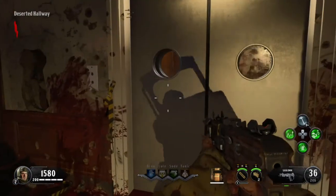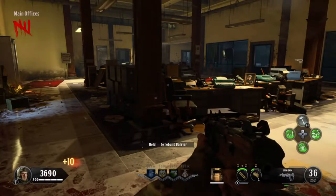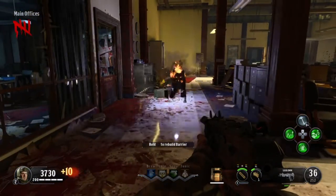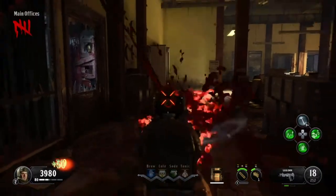You can run in a camping build, but only when you have to. Now we can jump forward to dog round - round five. Easy peasy. Kill some doggos, pretend like you don't love them.